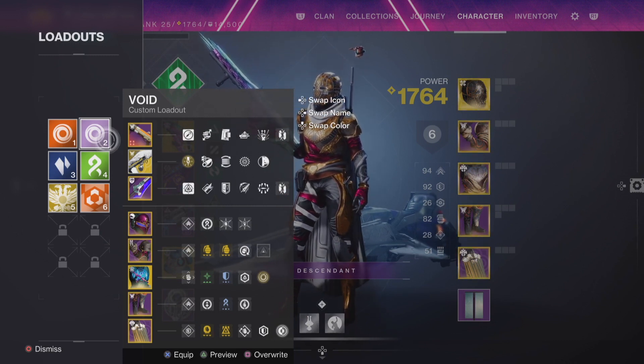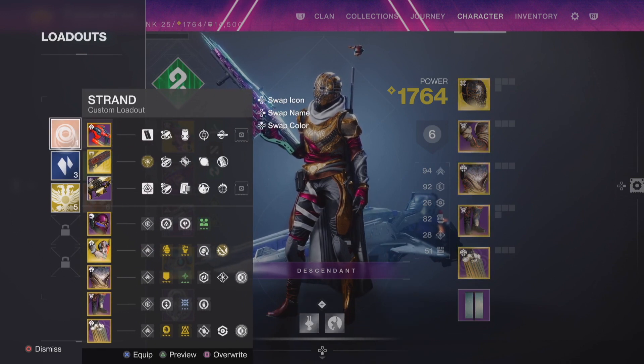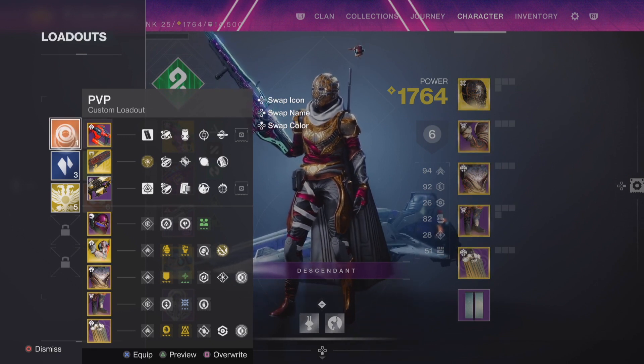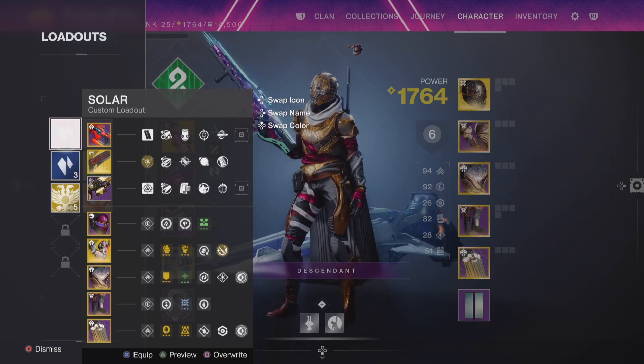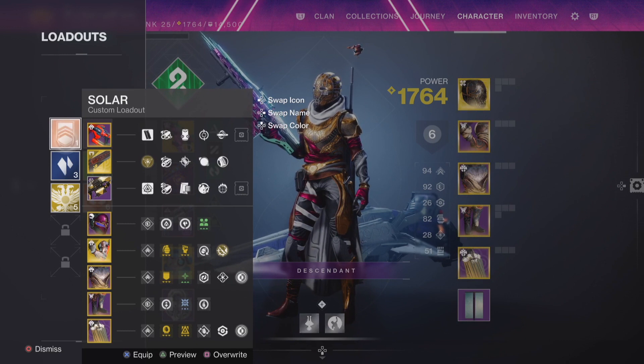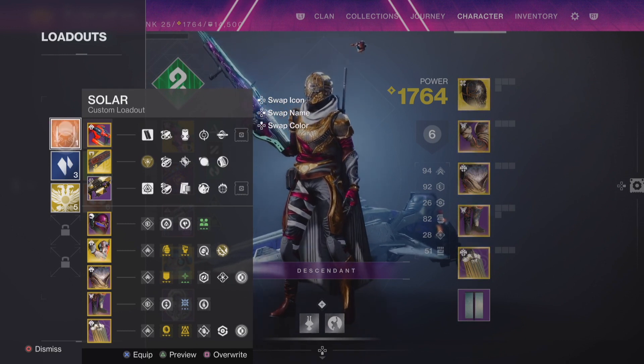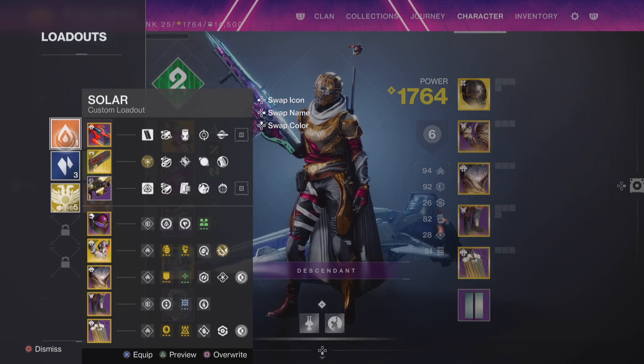It took me a little bit to figure out, but once you are hovering over one of your loadouts you can use the D-pad to change different things. Press left on the D-pad to go between different elements, press right to go between different labels, and press up to go between the different color options. Down doesn't do anything — maybe they'll add something else in the future. Once you have all of the items you want to save equipped — all your weapons, armor, mods, and even shaders — you can save that loadout.